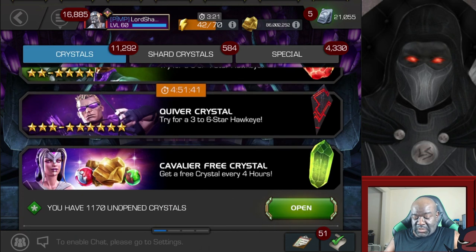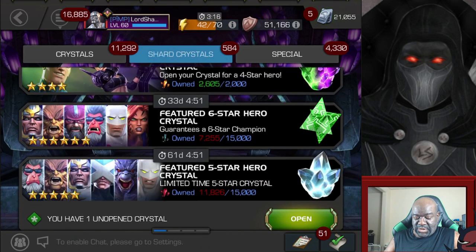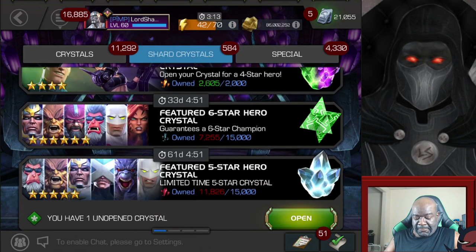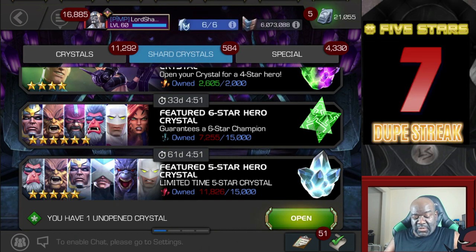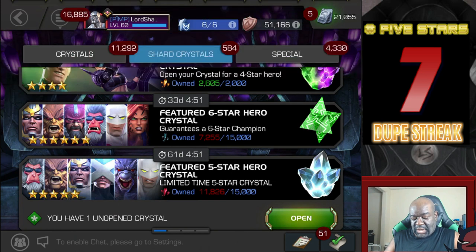Now we've got those two done — this one and the featured still to go. Each one of these will require the dupe counter, so let's go ahead and pop that up because there's a guaranteed five-star in all of the crystals I'm going to open. Before we open the featured or the science and mystic one, let's head over to the store.